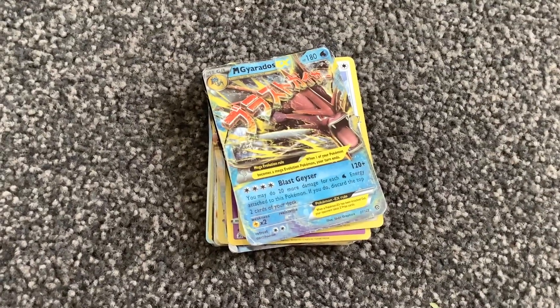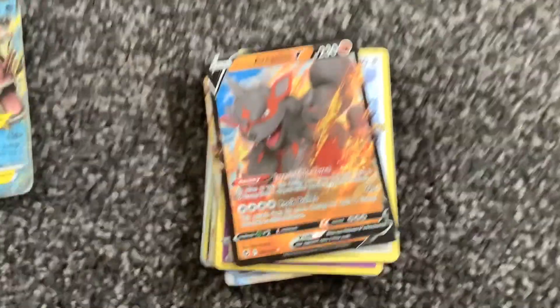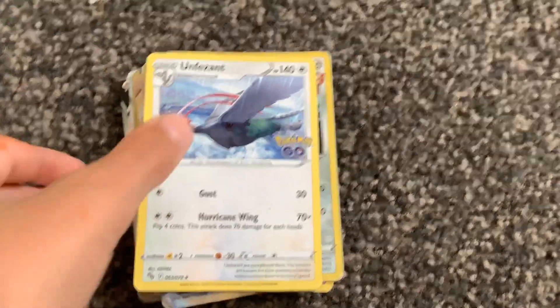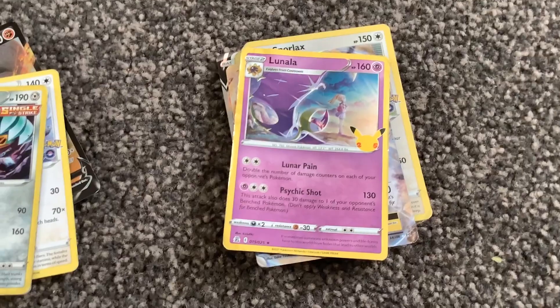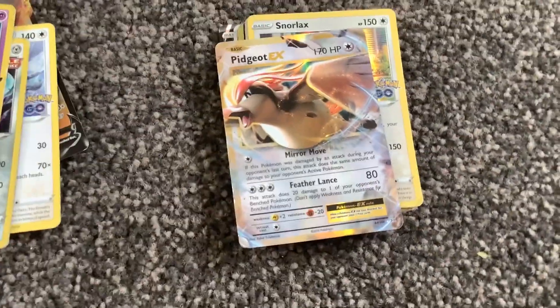Firstly, there is a Mega Gyarados EX Shiny, then an Azusan Arcanivee, an Unphysant, a Copperajah Single Strike, and a Lunalure 25th Anniversary.